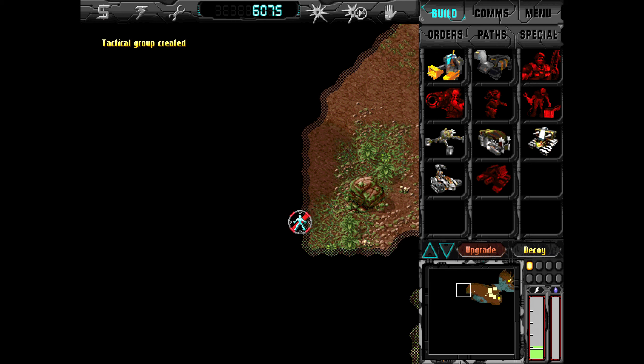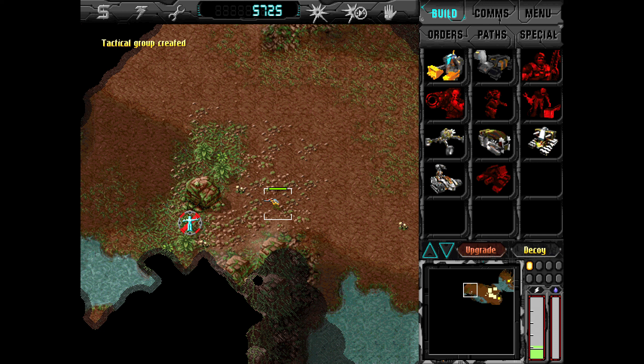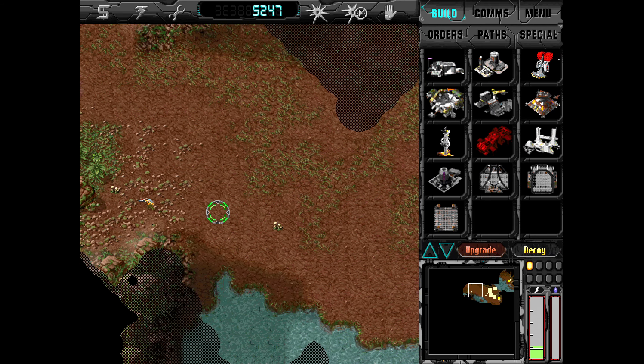The infiltrators can also disguise themselves like the sniper and the scout. You can become — maybe a bush? Can you not? Is that bush not good enough for you? Never mind, we'll fix that in a bit.